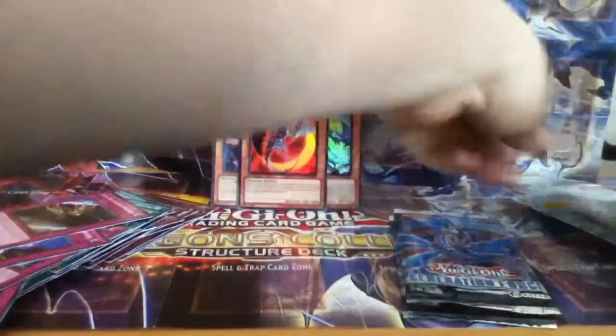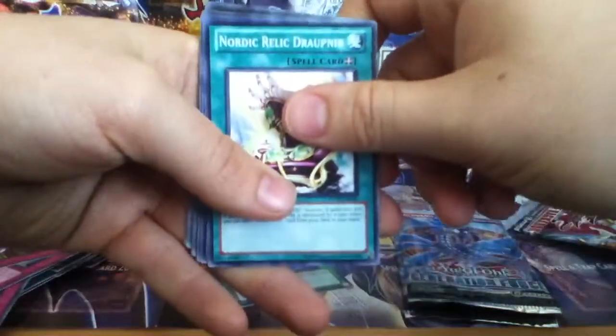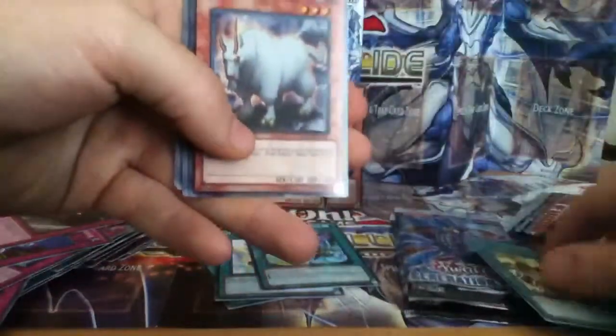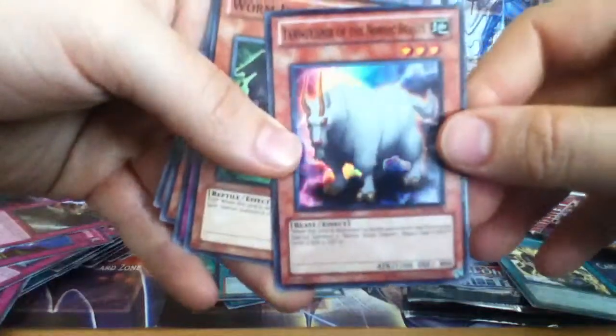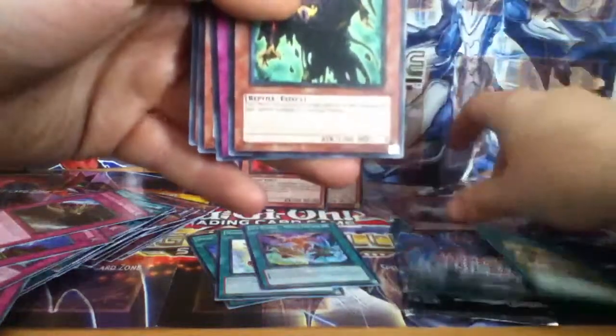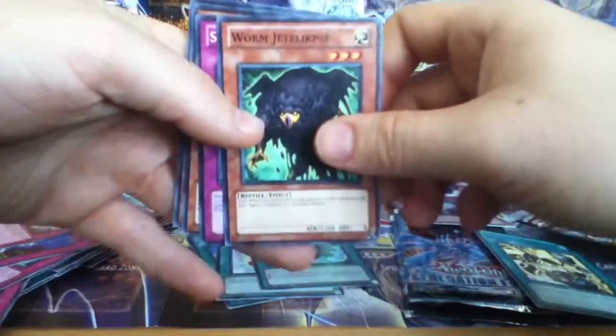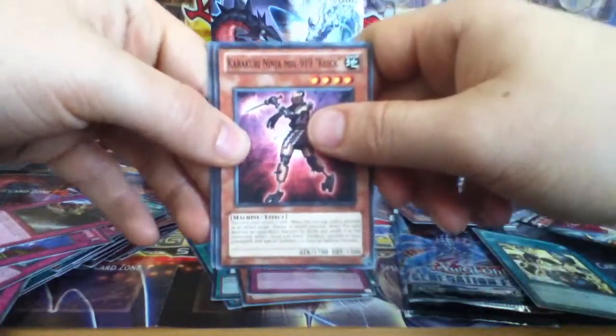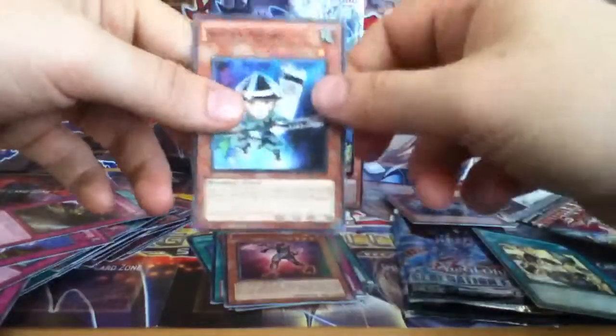I'm going to start on the packs with Storm of Ragnarok. Hopefully we'll get something good. We have Divine Wind of Mist Valley, Nordic Relish Drop Near, Six Strike Triple Impact, and a Rare — March Towards Ragnarok. Oh, a Super! Tan Grizznir of the Nordic Beasts, Worm Jet Alix, Solemn Authority, Karakuri Ninja MDL 919 Quick, and Shien's Squire.